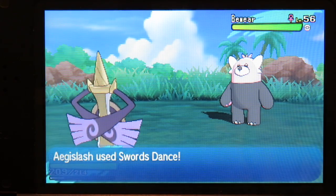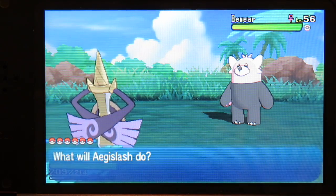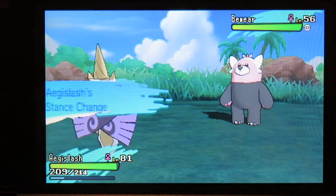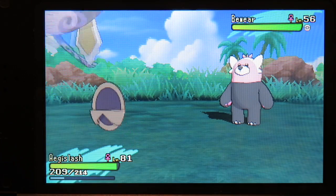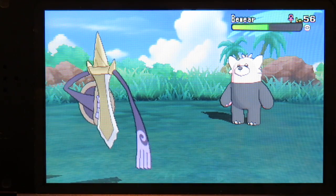You need a Dusk Stone to evolve it, and then you need to teach this Aegislash Swords Dance, which ups its attack, False Swipe, and Sacred Sword. Aegislash is Steel and Ghost type.